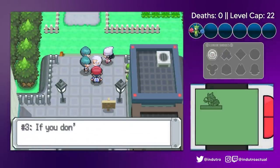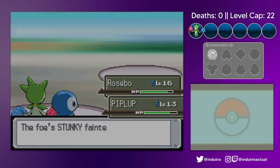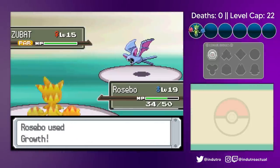Professor Facialhair and Dusk got into some trouble, so we helped them out — it's nice to be the good guy. Some Galactic shenanigans over at the Windworks, and we get to face Commander Mars in a battle. We stacked growths while we could and dished out some damage.